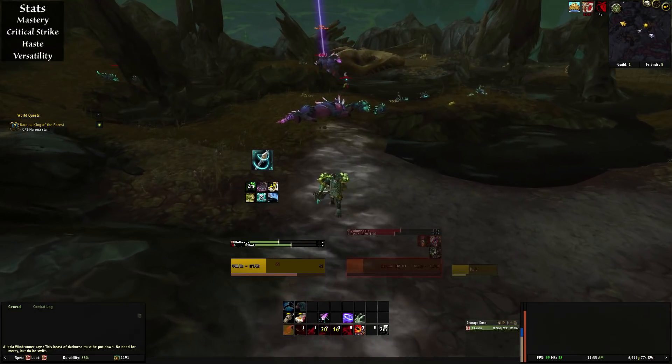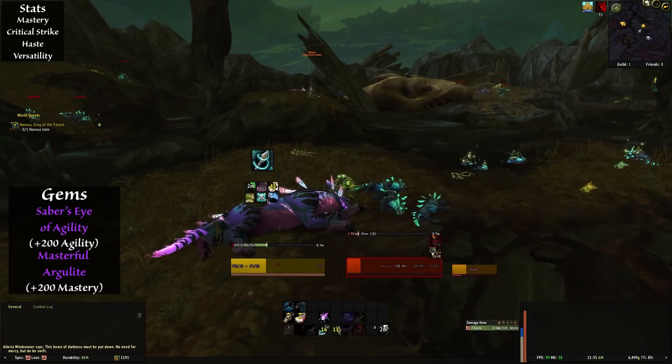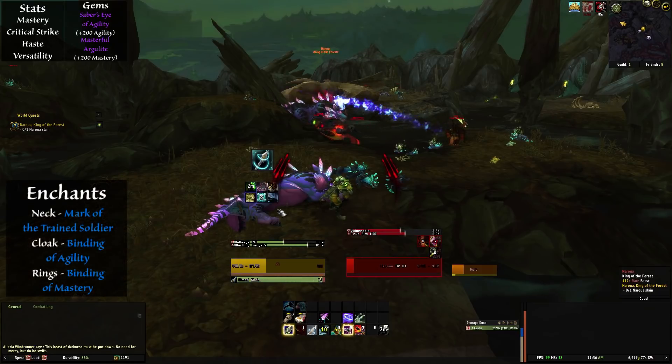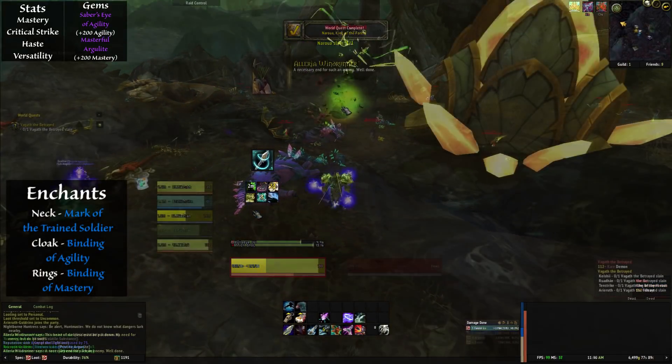Following the above priority for your gems, you're going to go with a 200 Saber's Eye of Agility for your first one, then plus 200 Masterful Argolite gems in your remaining sockets. Your enchants will be the Mark of the Trained Soldier on your neck for the Mastery proc, Binding of Agility on your cloak, and Binding of Mastery on your rings.